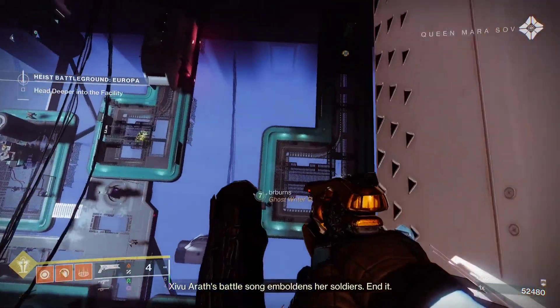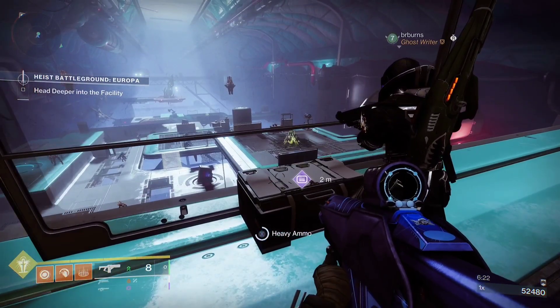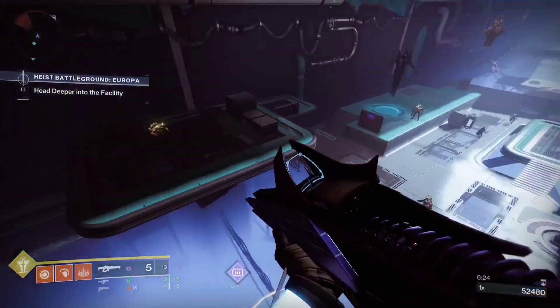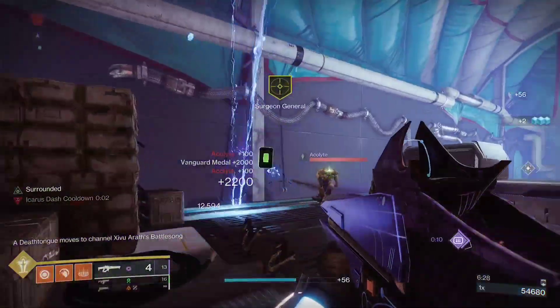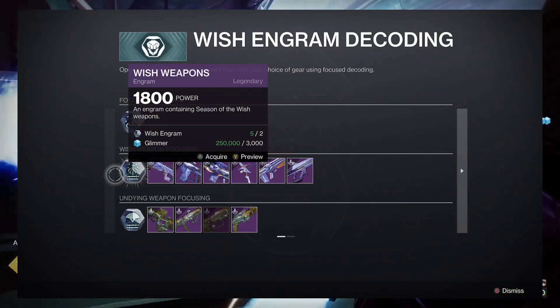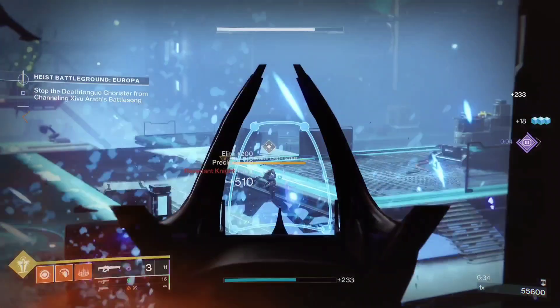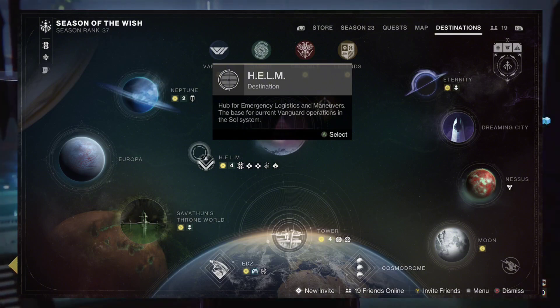So how do you get your hands on this linear fusion rifle? The Doomed Petitioner can be acquired by completing the seasonal activities Riven's Lair or The Coil, or by simply acquiring Season of the Wish engrams and turning them in at the seasonal vendor Riven, located at the Helm.